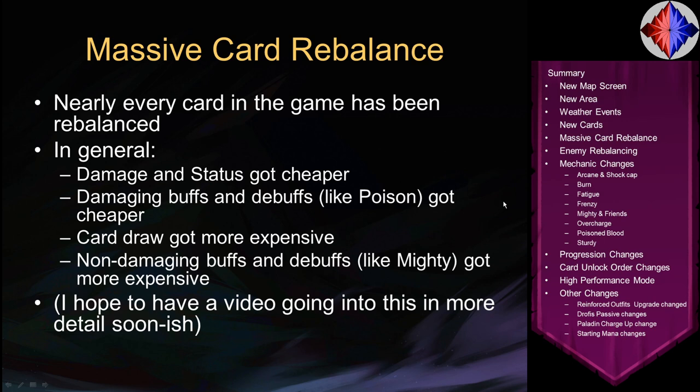On top of the new cards, nearly every card in the game has been rebalanced. I'm not going to go over all the changes, but broadly: dealing damage and applying status is now cheaper than it was. Damaging buffs and debuffs like Poison are now cheaper to apply. In exchange, card draw is more expensive, and non-damaging buffs and debuffs like Mighty got more expensive. You'll have to rebuild or at least evaluate all your decks. I do plan a video going into more detail on this rebalance.